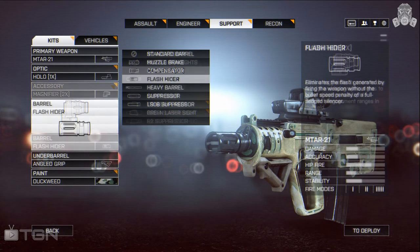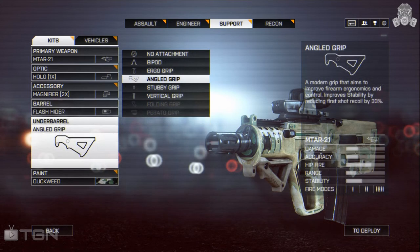The third attachment is the flash hider, to eliminate muzzle flash without the bullet-speed penalties of a silencer. This is actually one of the only guns I use the flash hider on, but it's worked out pretty well so far — I may have to try it on another weapon in the near future.